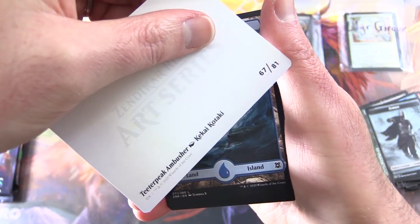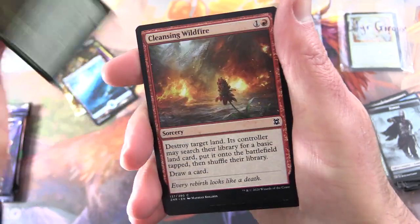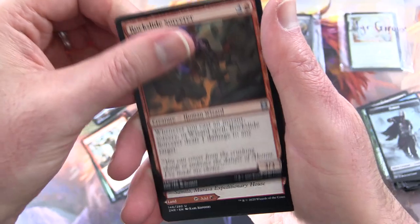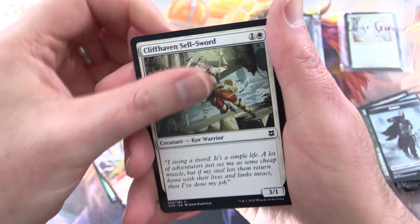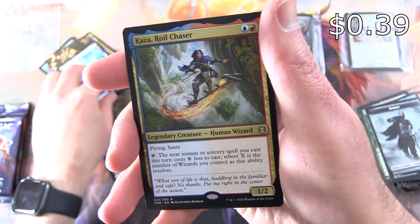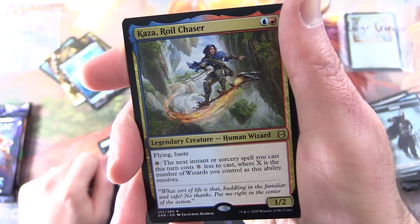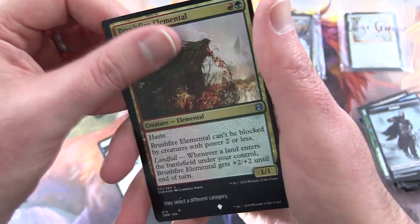We get a Teeter Peak Ambusher, an Island, Kazandu Nectarpot, Cleansing Wildfire, Pyroclastic Hellion, Amara Mystic Shadowskull Minotaur, Rockslide Sorcerer, Kazoole's Fury. On the other side: Kazoole's Cliffs, Cliffhaven Soul Sword, Drainer's Silencer. And the rare is Kazar, Royal Chaser — Legendary Creature Human Wizard, 1/2 for 2, with Flying and Haste. Tap: the next Enchantment spell you cast this turn costs X less, where X is the number of Wizards you control. And a Foil Brush Fire Elemental.